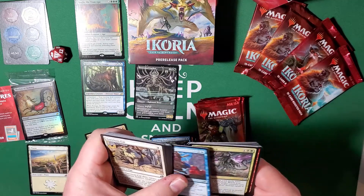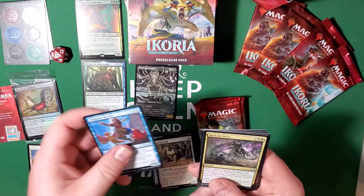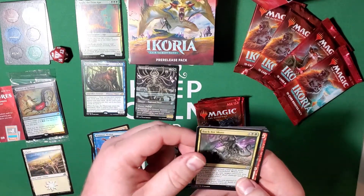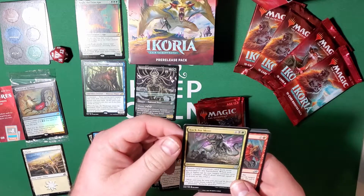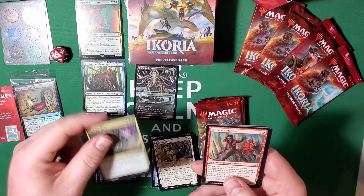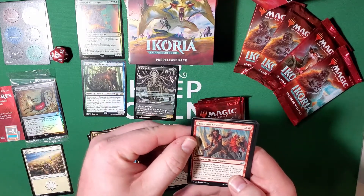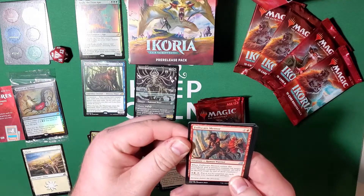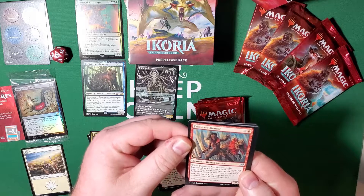Back for More — return target creature card from your graveyard to the battlefield, when you do it fights up to one target creature you don't control. Great card, really great card. Frillscare Mentor — when it enters the battlefield, put a menace counter on target non-human creature you control, and then you can put a plus-one plus-one counter on each creature with menace.